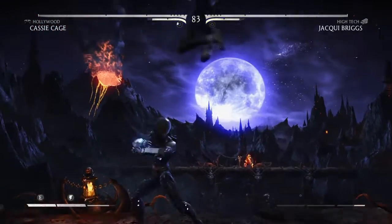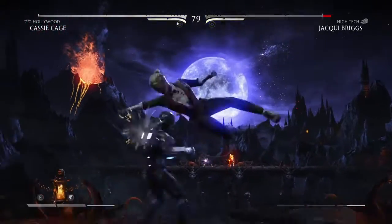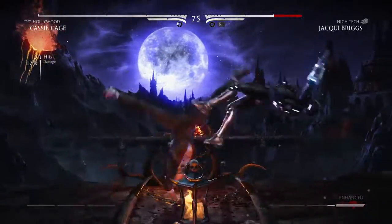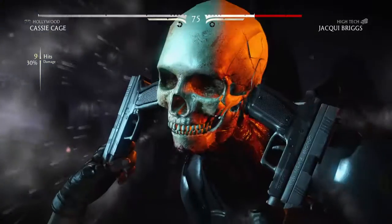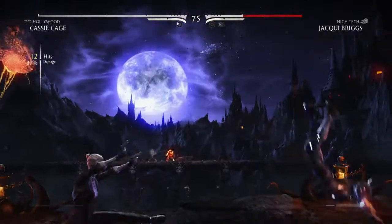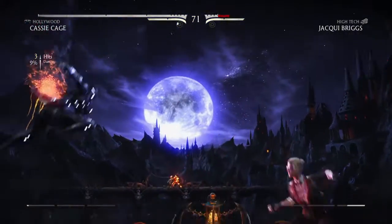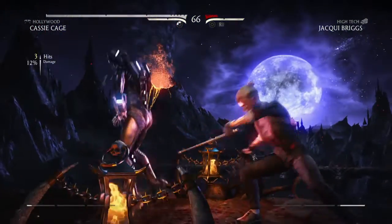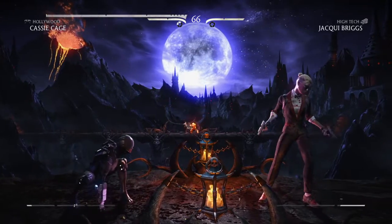You're going to have to go online and do a normal battle, which is three battles. Put Jacqui Briggs and Cassie Cage on the same team and keep playing normal mode three times — so you'll have to play nine rounds total.